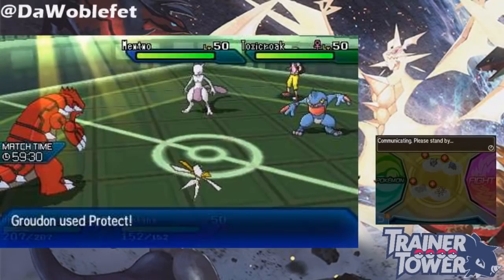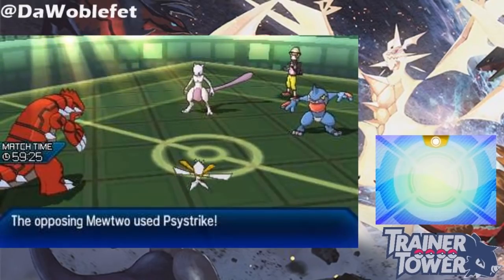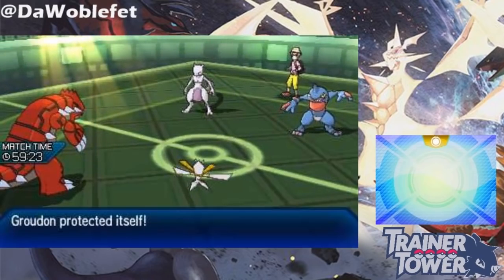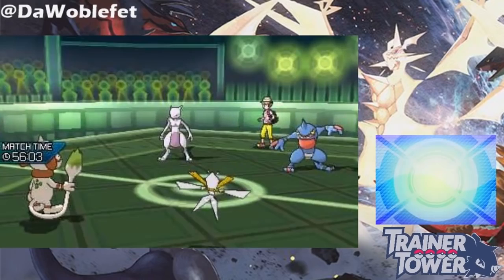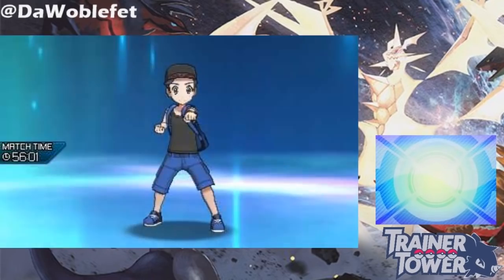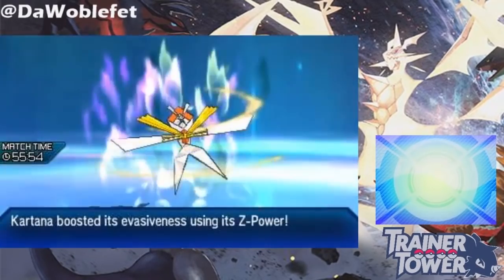Let's start with the basics. Protect is a move with plus 4 priority that stops nearly all attacks against the user. There are a bunch of variants of Protect, including Detect, Spiky Shield, Baneful Bunker, and King's Shield. Detect is functionally equivalent to Protect, but only has 8 PP compared to Protect's 16 PP.